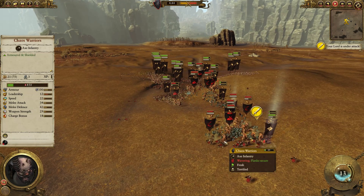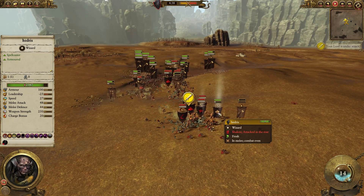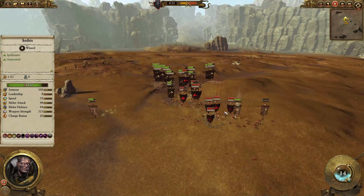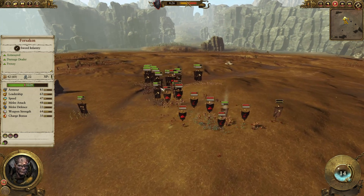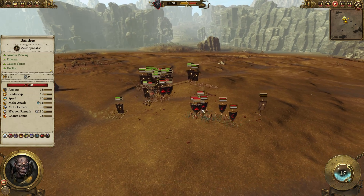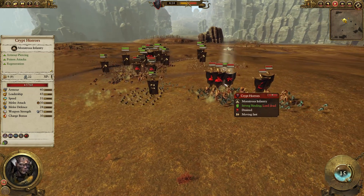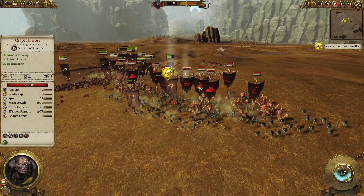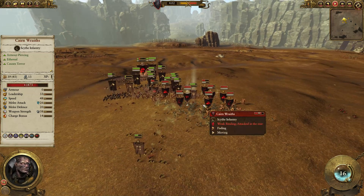But here is a Banshee coming, and some Cairn Wraiths. I'm not using those units to follow, so the morale of my leader will be destroyed right now, as you can see. I'll try to get the situation under control by pulling all those units into the fight and catching those guys before they destroy my leader. That was an excellent move by my enemy. If he would have kept on me, he would have chased me out of the battle.